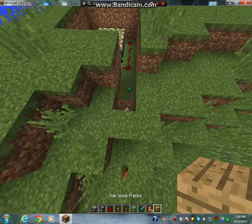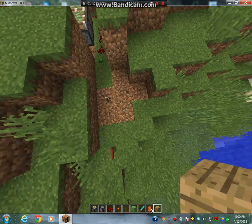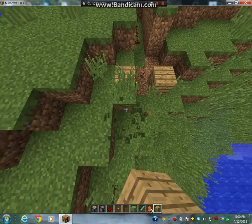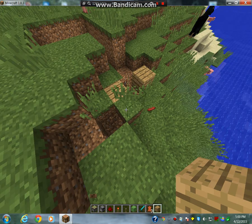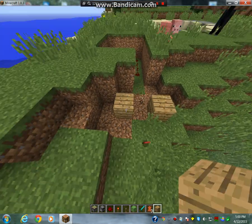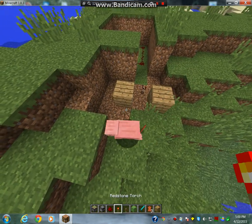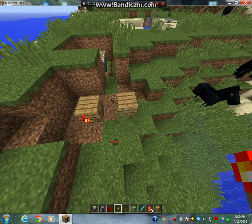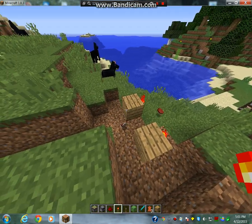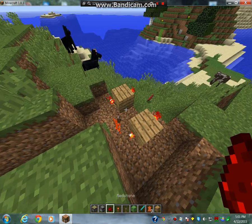Okay, sorry about that. So what you're going to want to do now is take your two blocks and place them in the area, then dig out around them. Take your redstone torches and put them on like that — on the other sides too. Then you're going to place redstone here, here, and here.